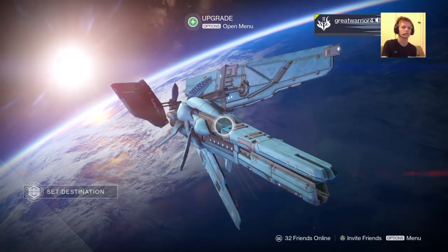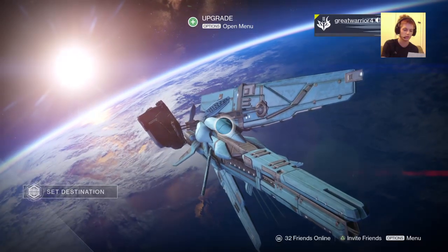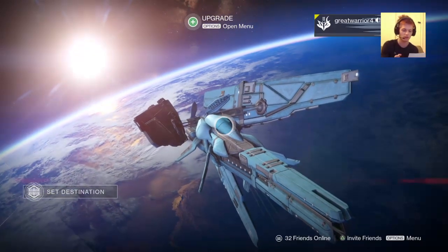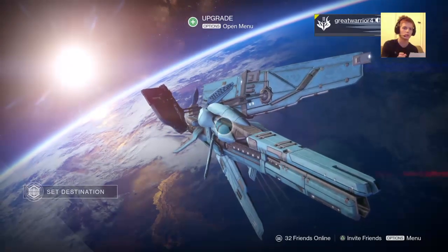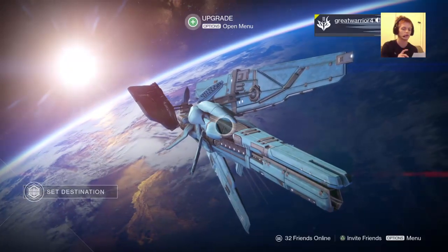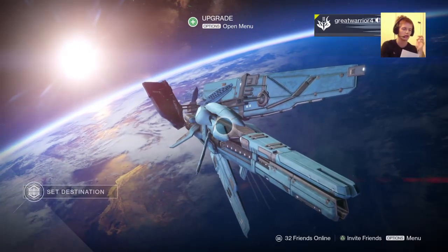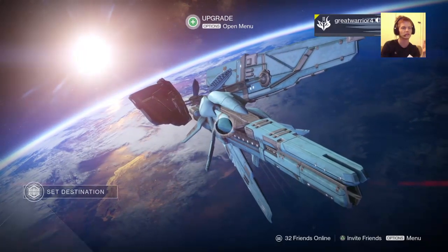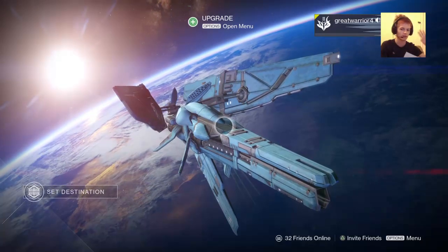Basically you'll load up the strike called Shield Brothers and you're going into the centre of the Dreadnought, which is quite cool. The first objective you'll get is to board the ship. You'll walk forward and see a bunch of Hive Knights, then go right and see a bunch of Cabal Centurions - a few yellow Centurions. You can kill them or go past them, then you go inside, go right, down a corridor, then hit left.